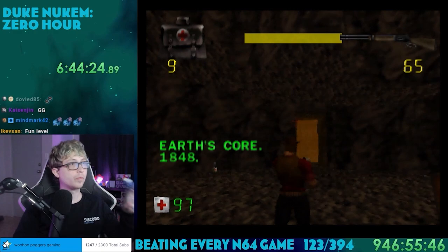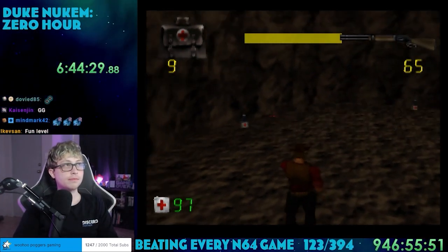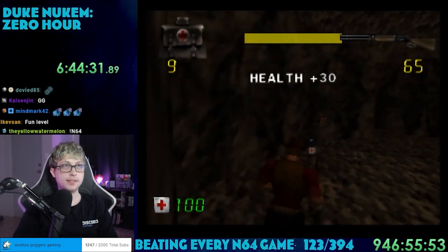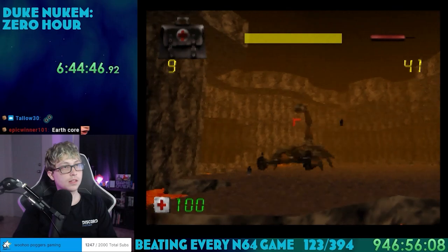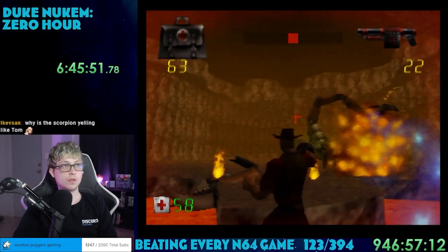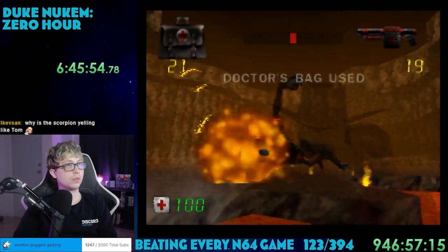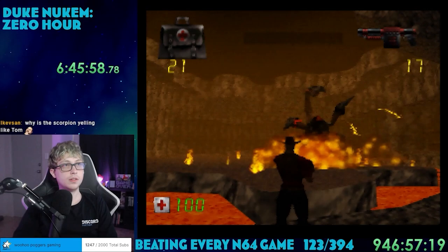Level 12 is Earth's Core. I really don't understand how that mine led to the center of the planet, but whatever. This is a boss fight with a massive robot scorpion — its main weapon is lagging the game using energy beams. This boss was very underwhelming; I just strafed around the room with a grenade launcher, killing it easily.